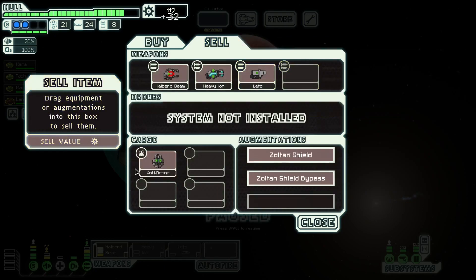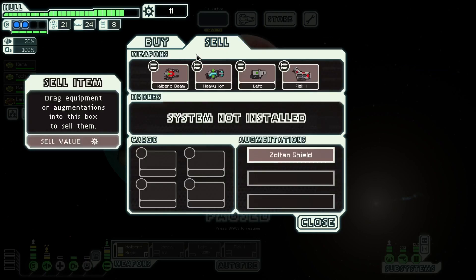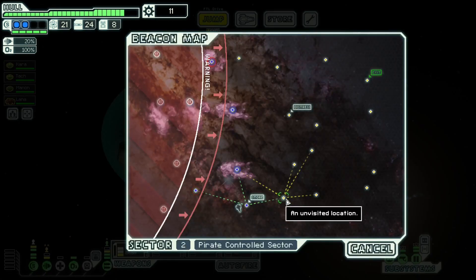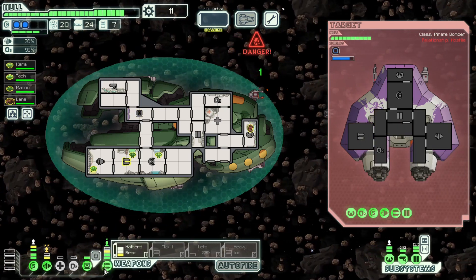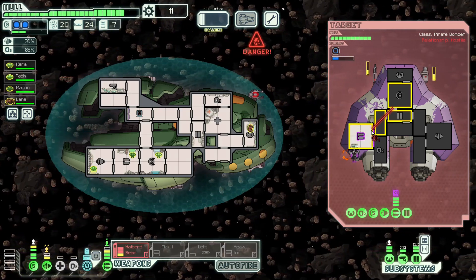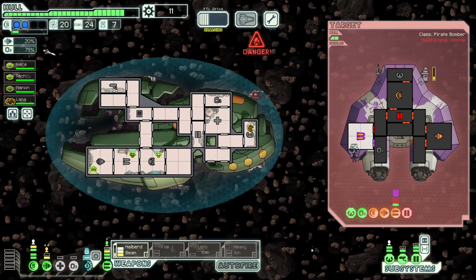Let's sell the breach missile, sell the anti-drone. I'm always very wary when doing this — make sure to sell the Zoltan Shield Bypass and not the Zoltan Shield. We're going to buy hacking and buy flak. I guess we'll keep the heavy ion just in case — it gives us a blue option in an event, which is useful. We have the rest of this sector to get our weapons up enough to use the flak, and frankly we could just use hacking and shield hack against two-shield enemies.